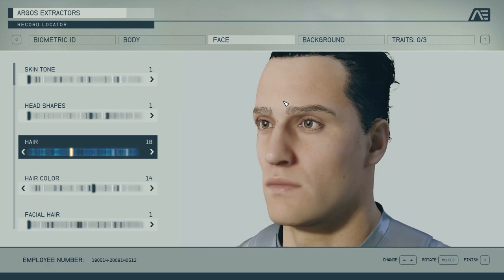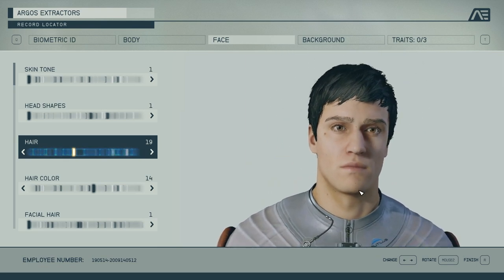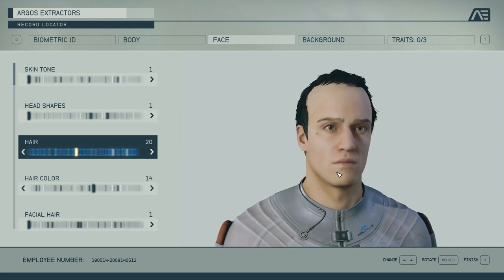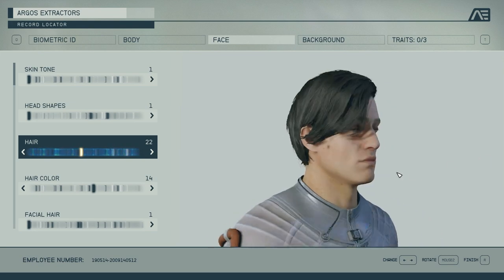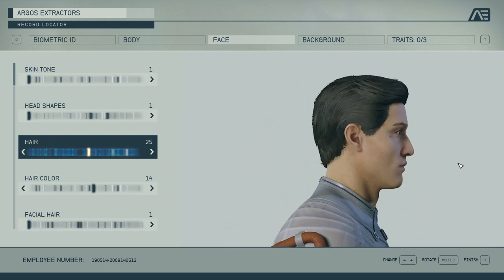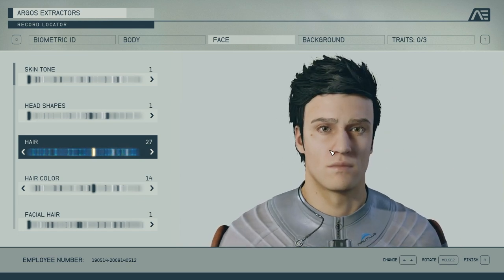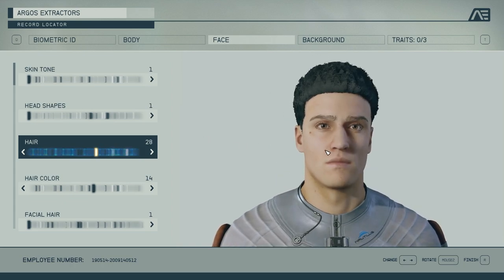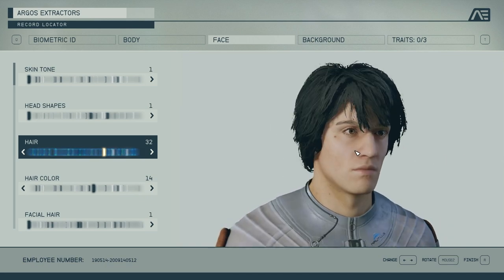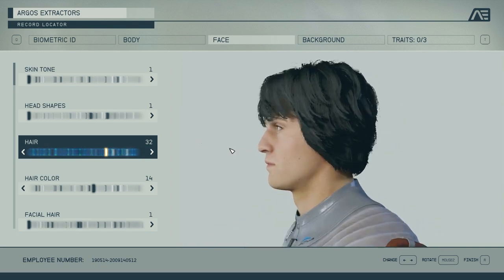When you zoom in further it looks even better — they've got individual strands and good texture quality. There's not much in the way of hair physics, but you don't really need it. I'll say that even though there are some longer styles, I feel like the game excels at the shorter styles. It seems like there are more shorter styles and they favor those more — and it's fine, it's a choice they made.